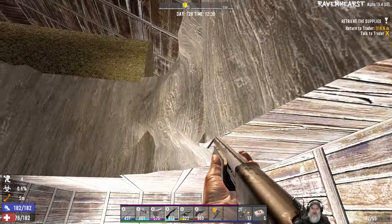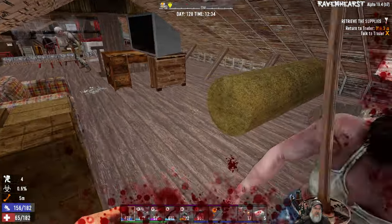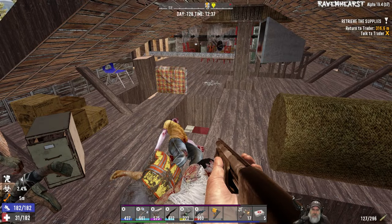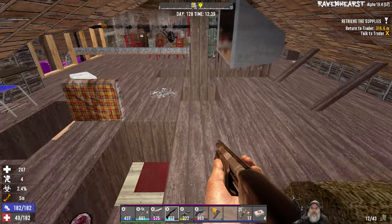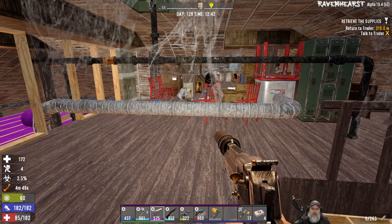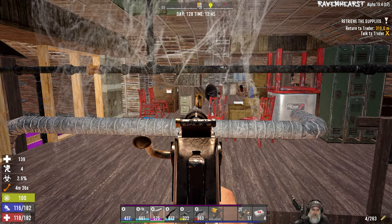I'll bet we're going to get some resistance up here, so let's get ready. Just trying to get up on the thing. You guys are just walkers. Okay, that kind of hurt. We've got more zombies up here — let's see if we can take them out one at a time.